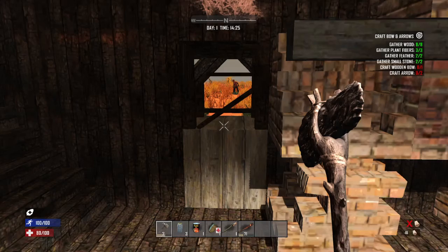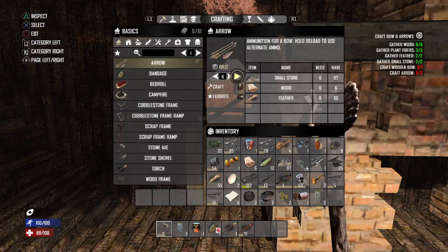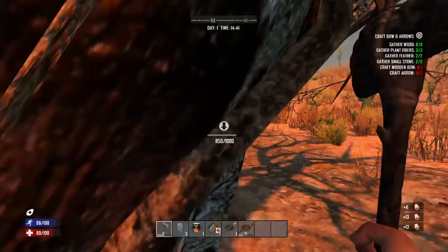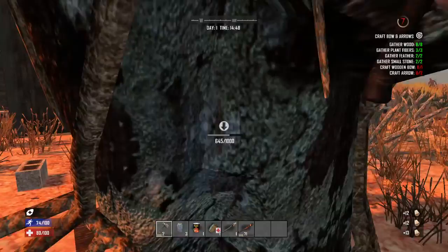Now we need more wood. A zombie has spawned. So we're gonna take this opportunity here to craft some arrows, and we are going to maximize that. We need more wood, so we're gonna go out here and chop down this tree in front and get ourselves some more wood. Keep an eye on the zombies — they are sneaky sneaky. Every little thing you do in this game will give you XP to some degree.